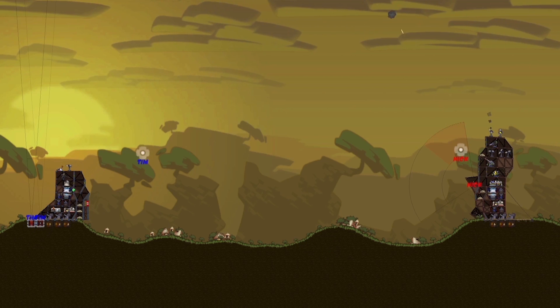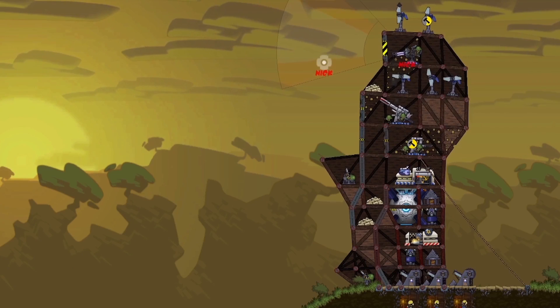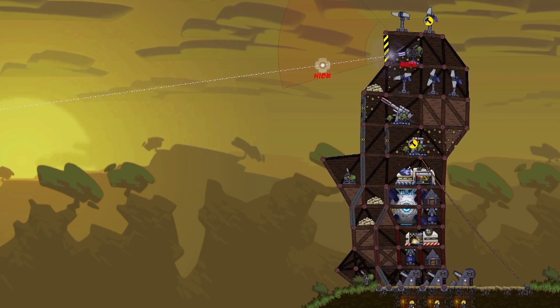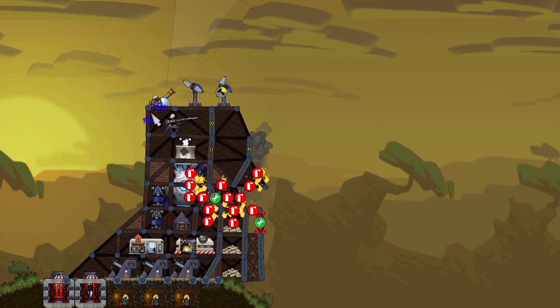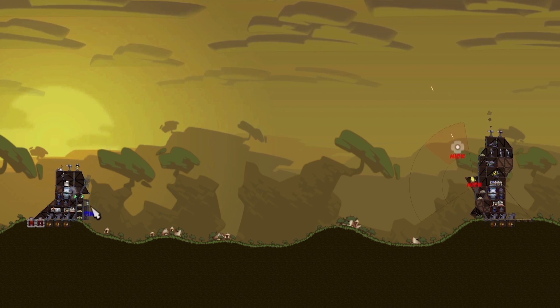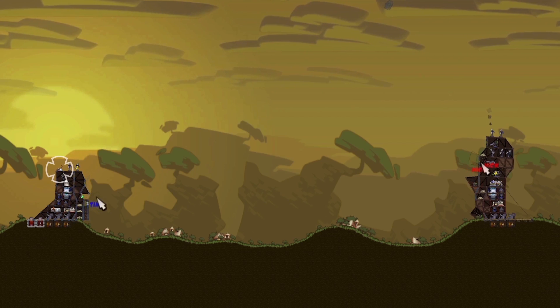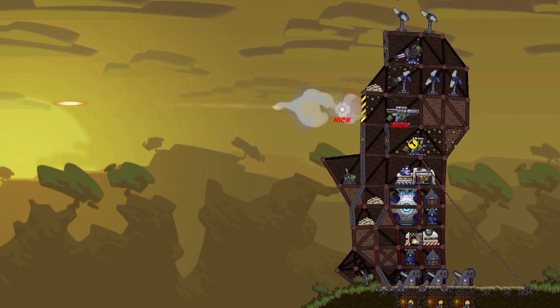I've put a lot of sandbags at the base of my fort to stop that from happening, but he's going directly for my reactor now. He's rebuilt his laser and he's getting a few good shots in — there can't be much health left on it. Tim's added a mortar there too as a cheaper alternative to some of the bigger weapons, just to keep the pressure on.